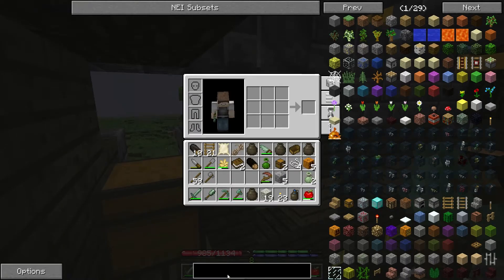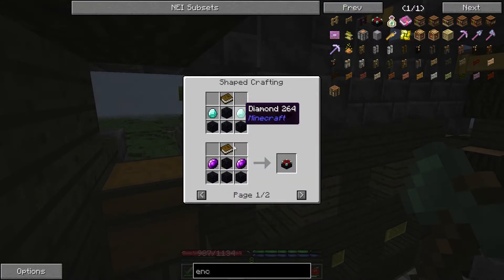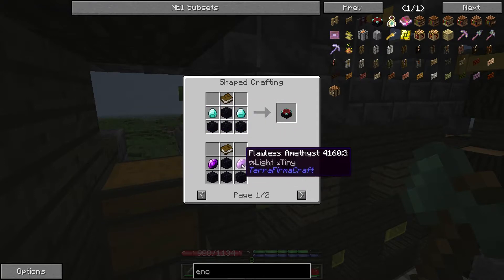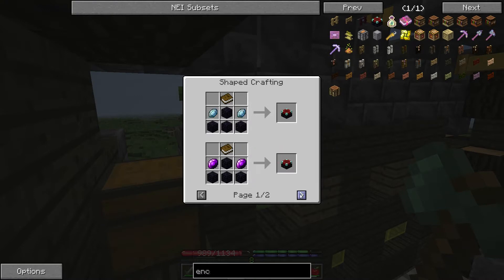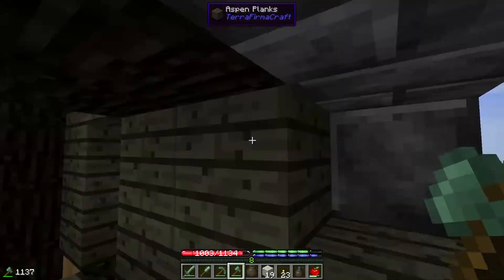In this modpack we do actually have enchanting tables, which is really cool — usually in Terraforma Craft you don't have enchanting tables. OneWolf changed the recipe so you can craft it using certain types of TFC gems — the TFC diamonds, rubies, sapphires, amethysts, regular diamonds obviously. It has to be two of the same type and they have to be flawless. I cannot wait to get an enchanting table.